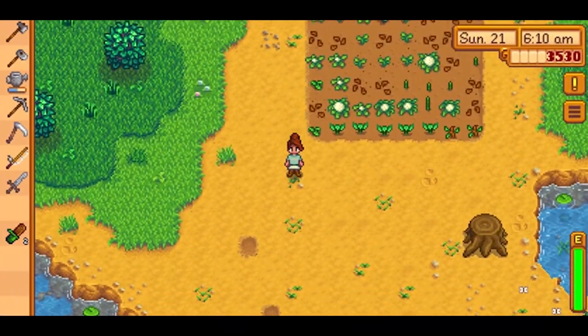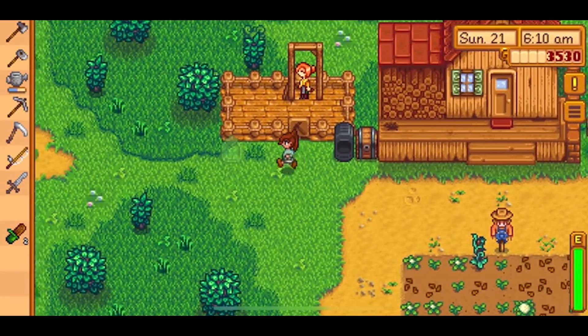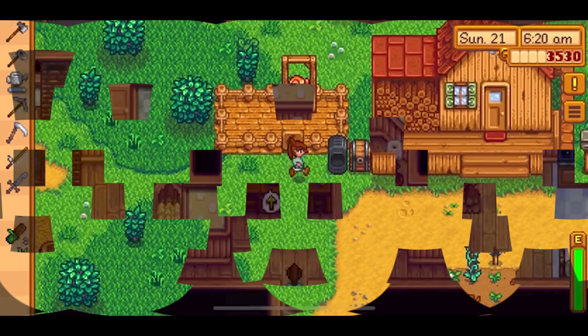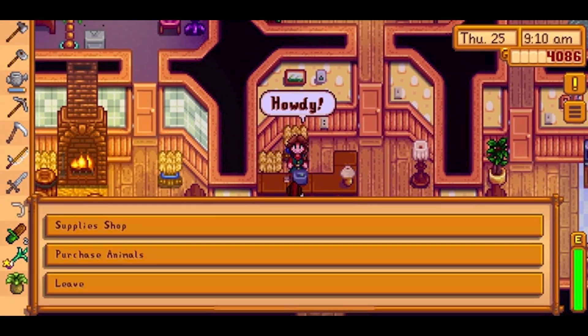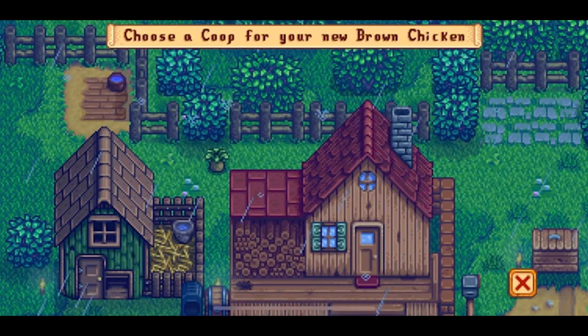The coop can house four chickens. Once you have all these things you'll have to head to Robin's house on the northeast side of the map. It will take her a few in-game days to build your chicken coop. Once the coop is finished you'll have to go to Marnie's to buy a baby chick, which costs 800 gold. Generally speaking, Marnie will not be at her till on Mondays and Tuesdays, and festivals and bad weather in the game can impact this schedule.